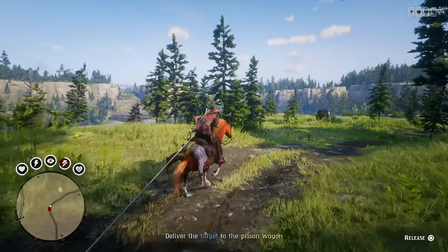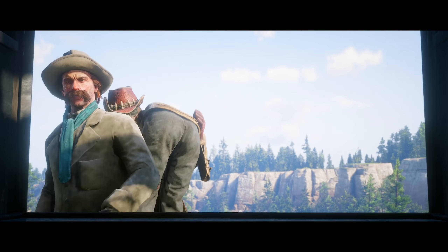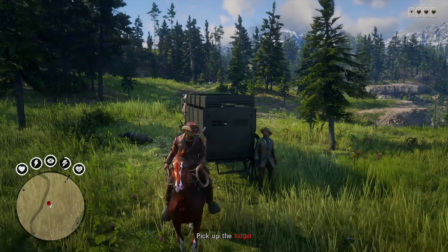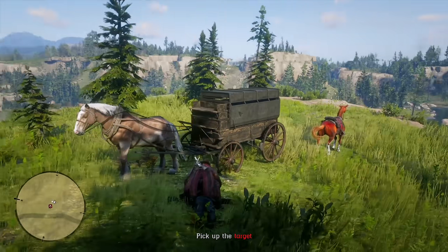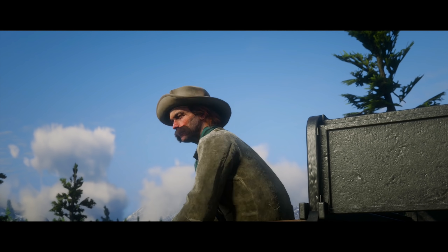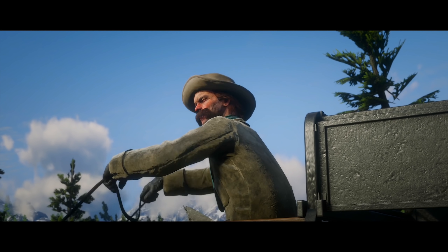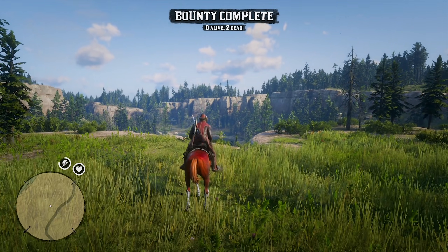I got baited by this one — I fed my leopard Appaloosa a horsemeal while she had a silver Nakadocha's saddle equipped and she appeared unaffected. I thought it was fixed. But I stabled her and called out another horse to confirm the game registered the horsemeal feed, and when I pulled the Appaloosa back out of the stable, the glitch happened again — her stamina started draining super fast despite the Nakadocha's saddle and hooded stirrups combo normally providing an 85% decrease in stamina drain rate. Unfortunately, this bug is still in the game.